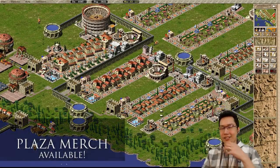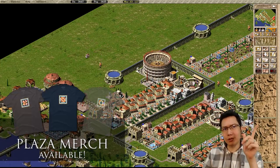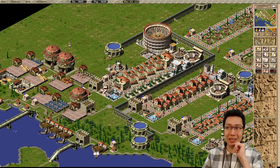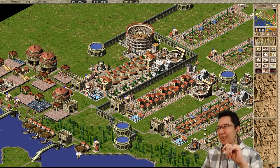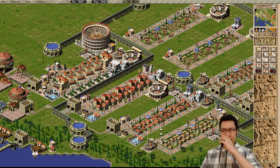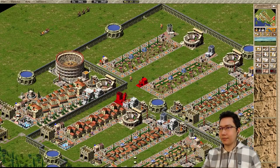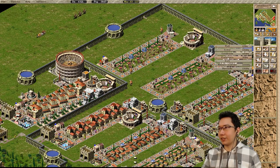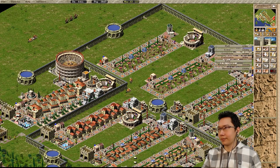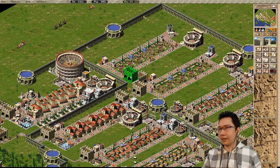Welcome back to Caesar 3. Look at that - Grand Insulae is all set up. Now, Governor Julio in chat actually suggested I could build villas right here and supply wine from the outside. But I don't think I'm gonna do that. First thing I'm gonna do is slow the game down just so I can get things going right. I'm gonna start setting up everything we need - Prefecture, Engineers post, and we're gonna get a gatehouse there, a gatehouse there, a gatehouse there.